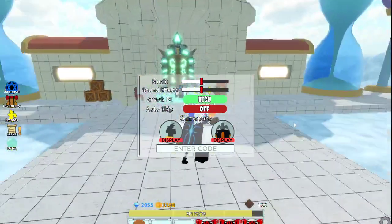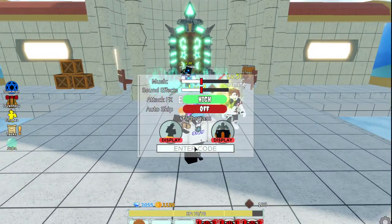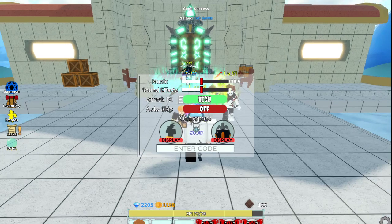The next code is 'yellow6' — redeem — and we get 150 gems. Both of these codes are brand new update codes.